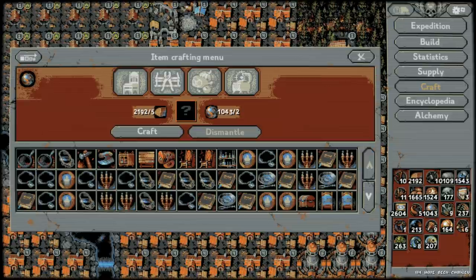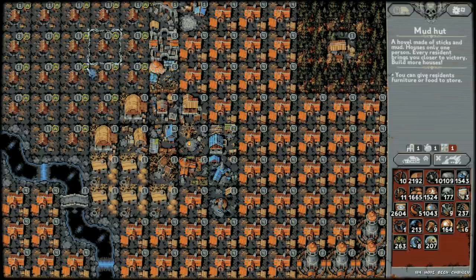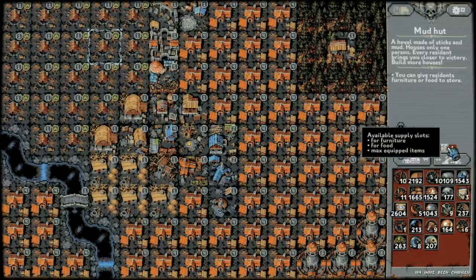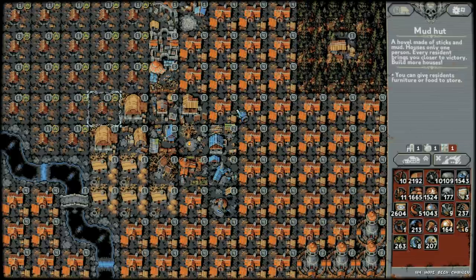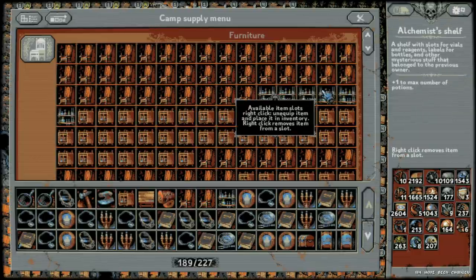I'm gonna show you the best supply items in Loop Hero and why — it's not the same for each class. Before going to supply, I'd recommend placing mud huts everywhere since they're almost free. Every single mud hut lets you equip one more item at level one. Level two does not, but level three and four each give you another. Place level one and leave them — your first goal should be to fill the town with mud huts.